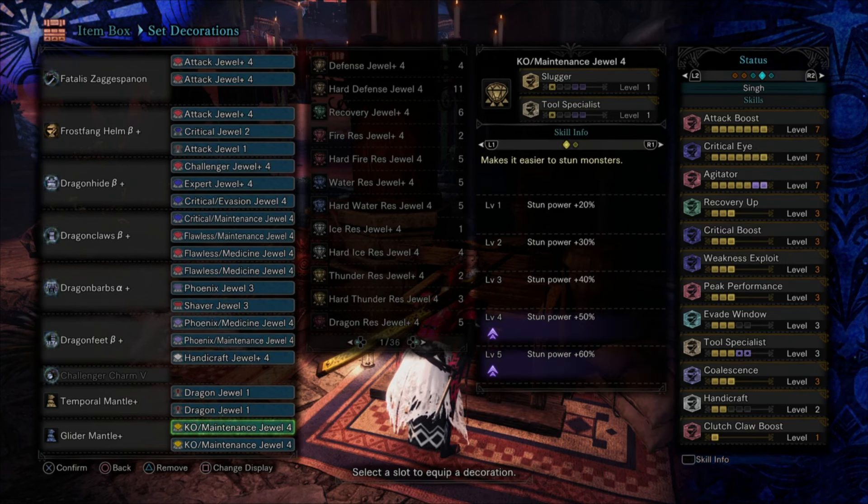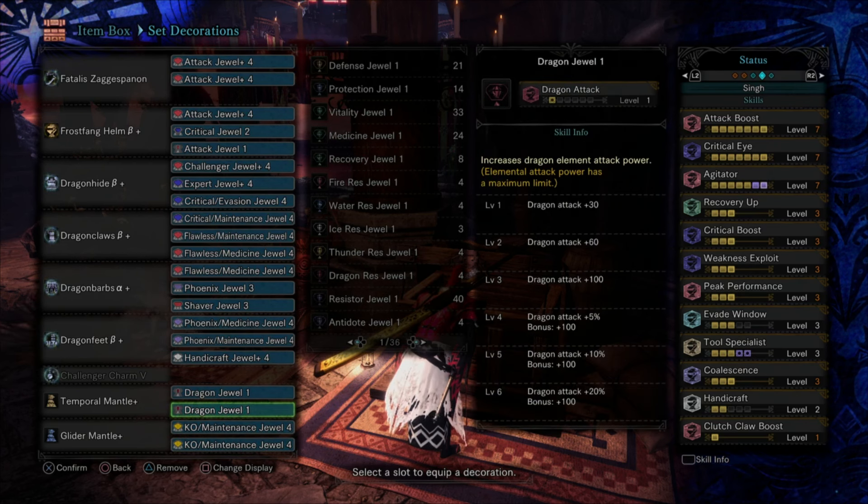This build is good for a team or solo as a longsword main. You want to be the one that tenderizes, so have that Shaver in there. I always eat for Slugger and Attack Boost Large — the Slugger with the Glider Mantle makes a nice difference. I get about 39 stun value per hit on hits that come out of a sheath. Normal triangles, normal R2s, aerial attacks, Clutch Claw attacks with your weapon sheathed all count as sheathed hits, so it's very easy to get two stun knockouts.